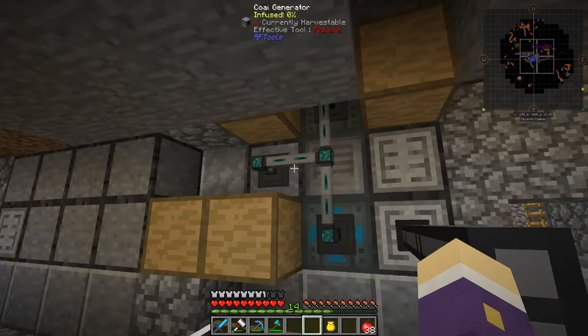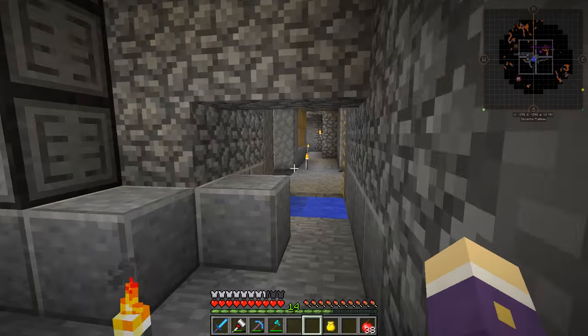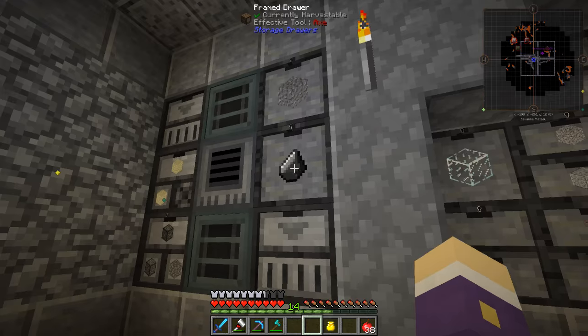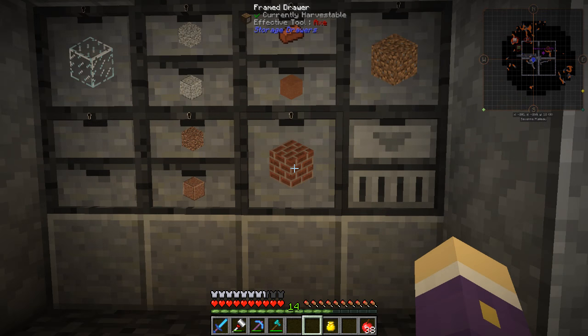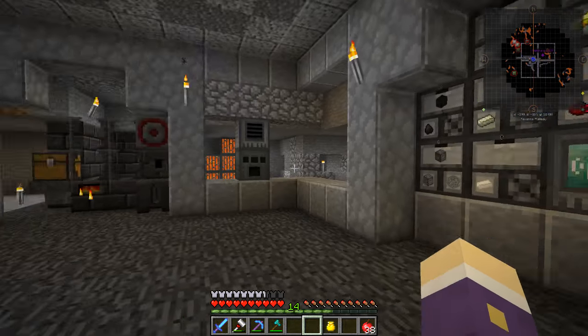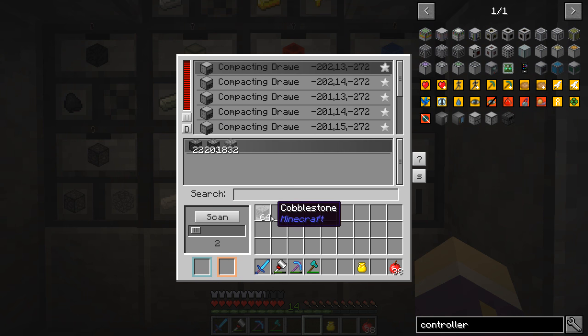We've got a couple of drawers here and Ender IO is taking the flint out and putting it into the two machines - all nice and easy. I've sorted this all out, added bricks for the clay-to-bricks progression, got glass here, probably two types of glass. There's so many things I want to work on. I've been messing around with this storage scanner to see how much stuff I've got in my drawers.